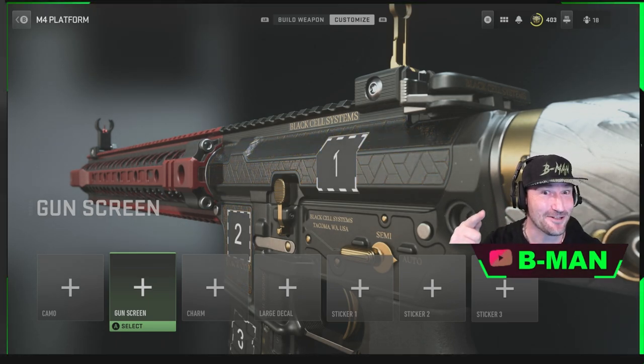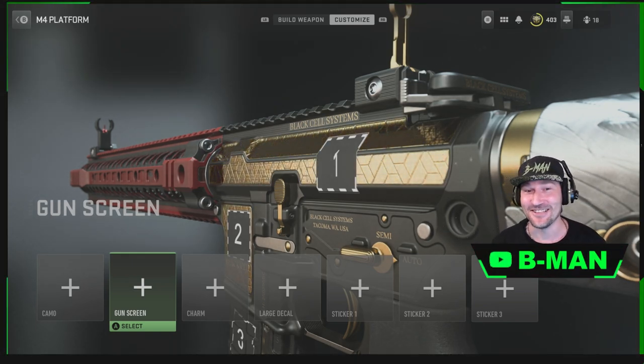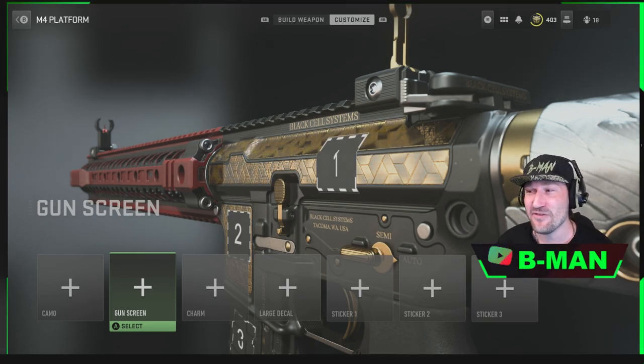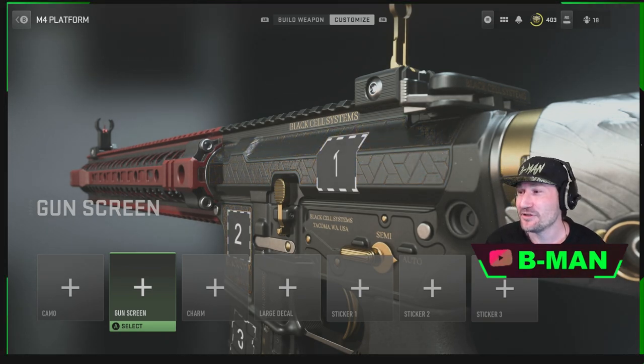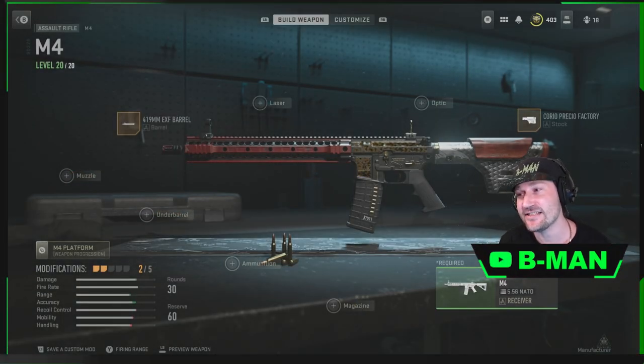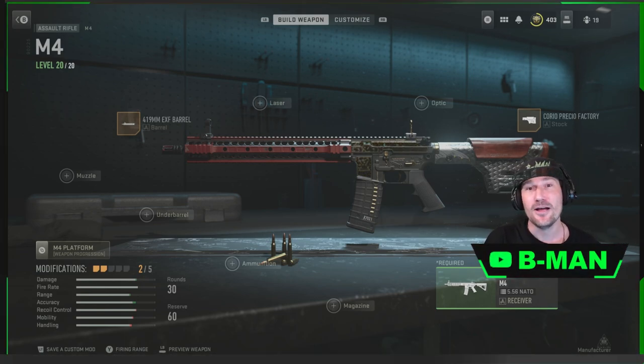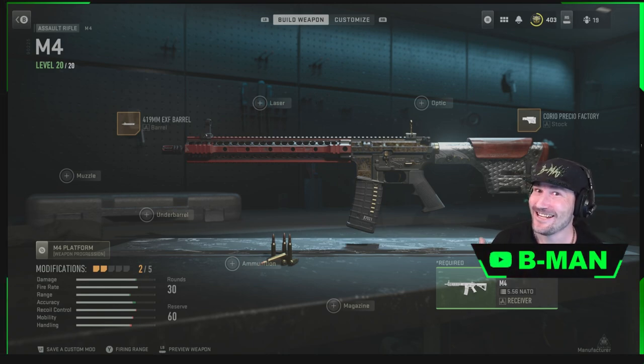Smash that like button, subscribe if you're new, leave me an awesome comment, and let's get straight into this one. As you can see here, we have an animated blueprint for the M4 and it's absolutely free — it's unreleased. It's a new blueprint glitch. Now for this one, it's not the ultimate glitch where you can do this with any gun; you're restricted on this one — it's just for the M4.